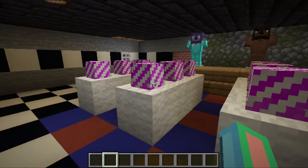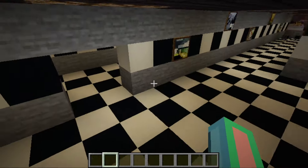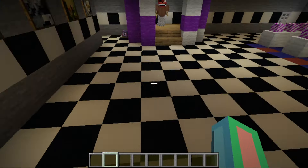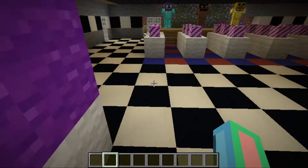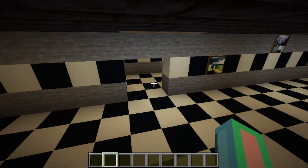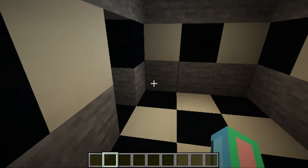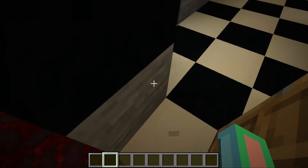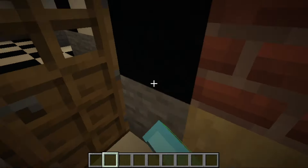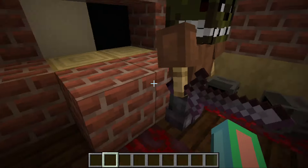We've got custom player heads for the party hats — got that idea from watching gameplay of a great old coded version of this. We also got Foxy with a full-looking gold sword. We've got the bathrooms, same thing as the kitchen — we never got to see inside — so keeping that black for now.